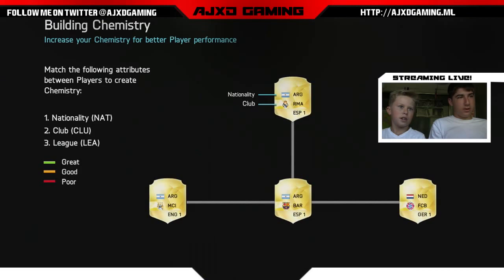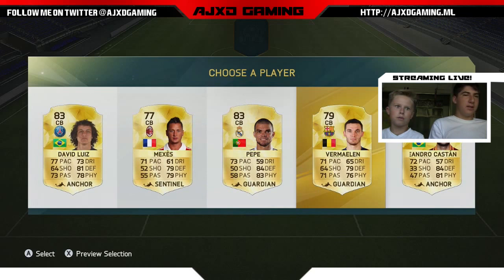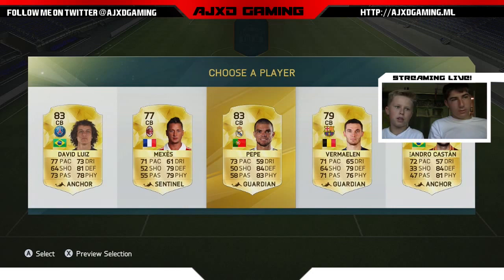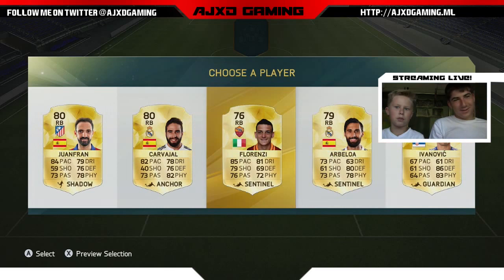Let's go center back. We still want German but he's not here. We can go in the subs, so let's just go highest rated here — David Luiz or Pepe? Pepe. We picked wrong — there's a lot of Spanish players. I know, but last time there was a ton of German players.